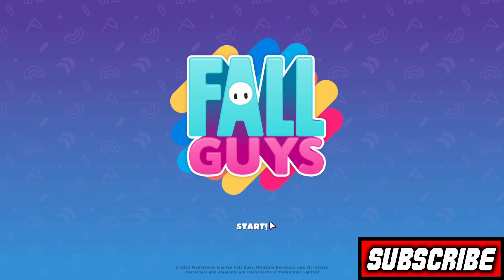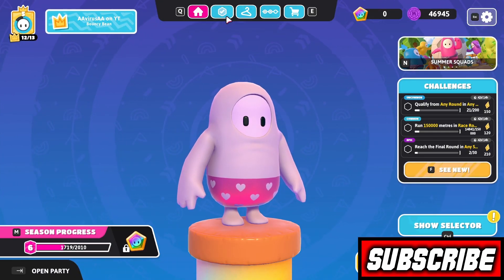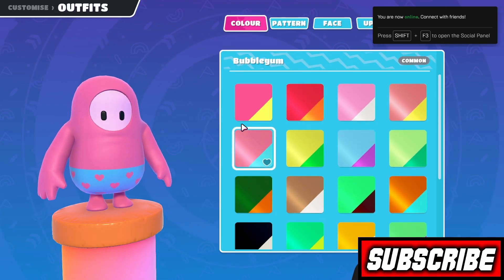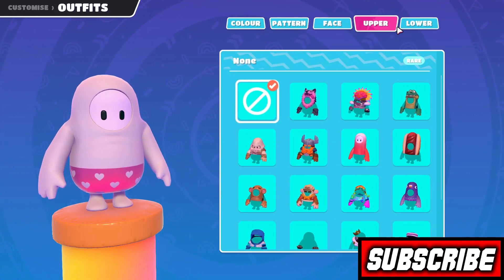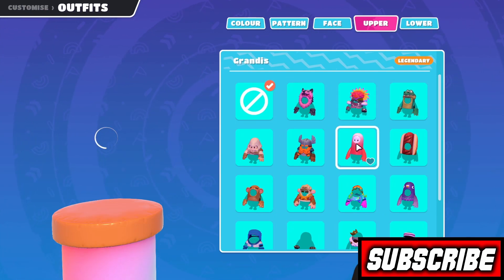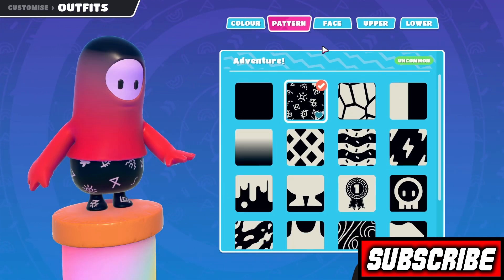First open Fall Guys. Go to Inventory, then Outfits, then go to Upper. Search for it, and voila! You got the free long guy outfit. You can also change colors and customize it.